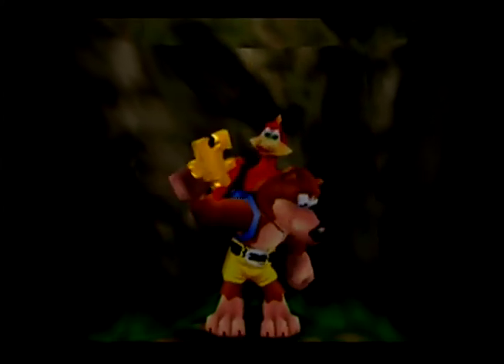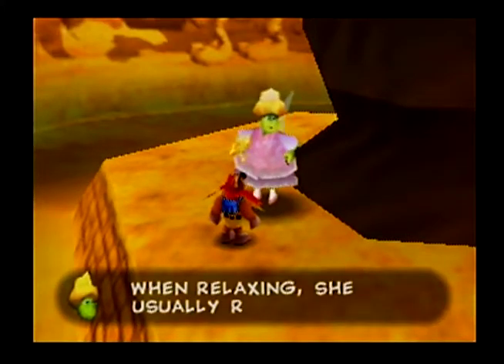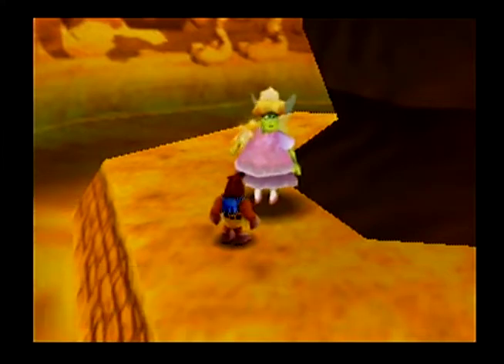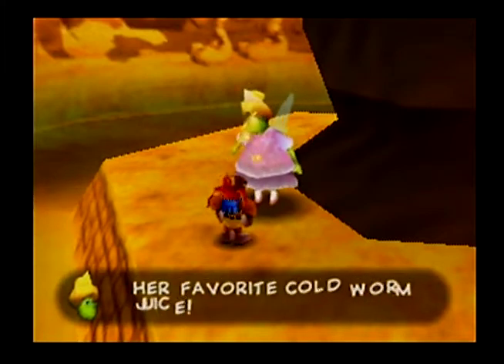That's just one of the many secrets there are to find in Grunty's Lair. Grunty's sister can be found in certain locations to refill your health and to give you bizarre factoids about Grunty. You'd think that this was just filler and poor attempts at one-liner jokes, but you should pay attention to them — they'll come in handy later.